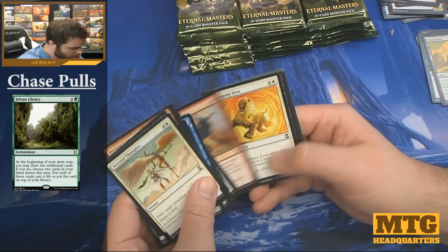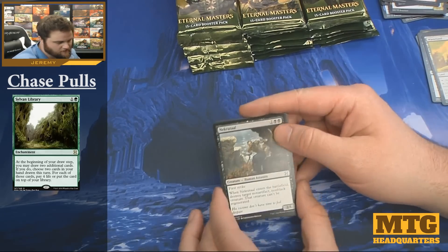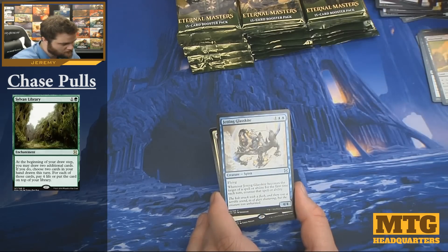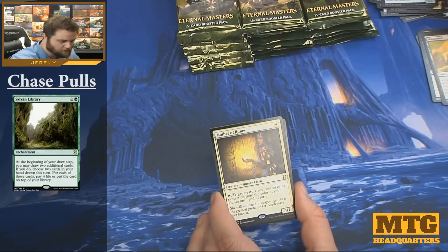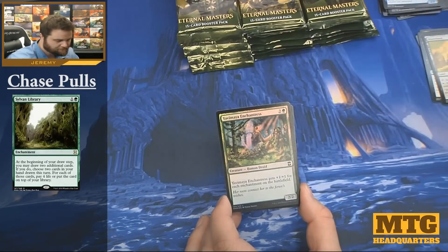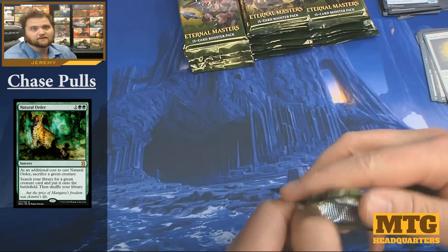Good to see Wasteland at rare. Even better to see it at shiny shiny rarity — Necratog. Extract from Darkness, Jetting Glasskit, and a Mother of Runes — you may know her as Mom. Simply solid reprint there. And we have a foil Yavimaya Enchantress and an Elephant token.